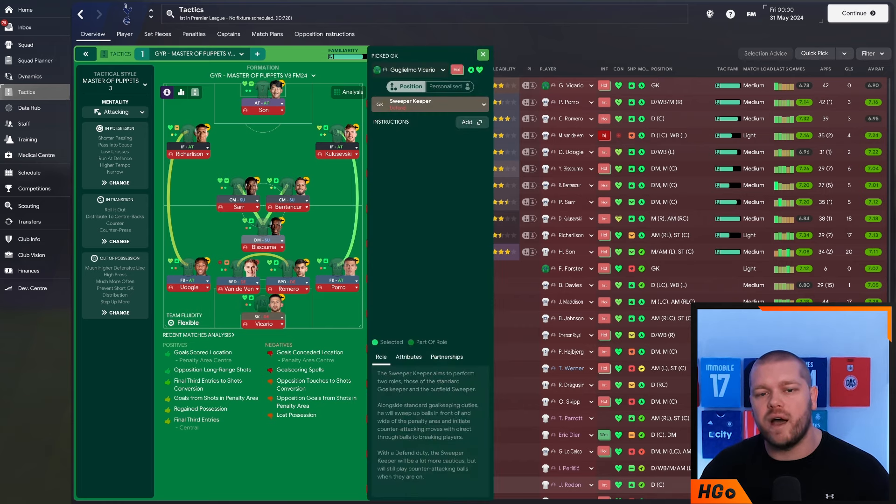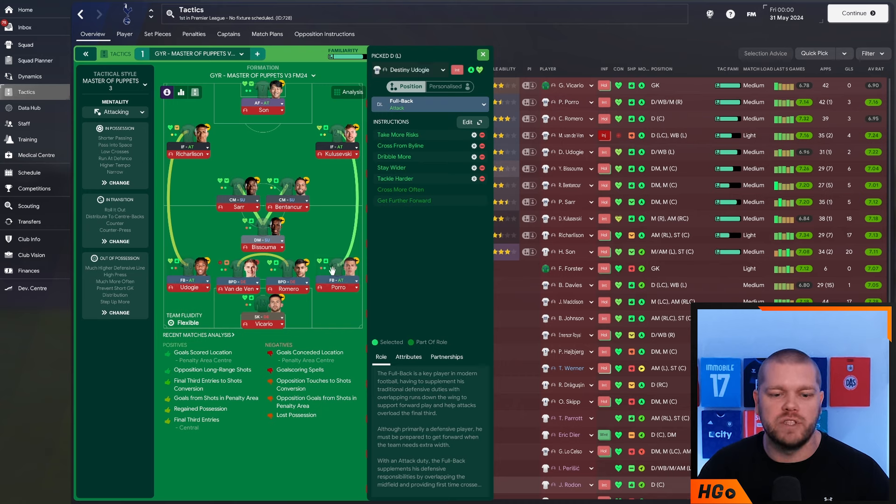Starting off in goal, we have Vicario as a sweeper keeper on defensive duty with nothing additional on him. Moving into the back line, we have the two fullbacks - both with the same instruction set. They are both fullbacks on attack duty with the additional instructions of take more risks, cross from the byline, dribble more, stay wider, and tackle harder. You know which ones are the additional ones with the white cog and the red circle attributed to them.